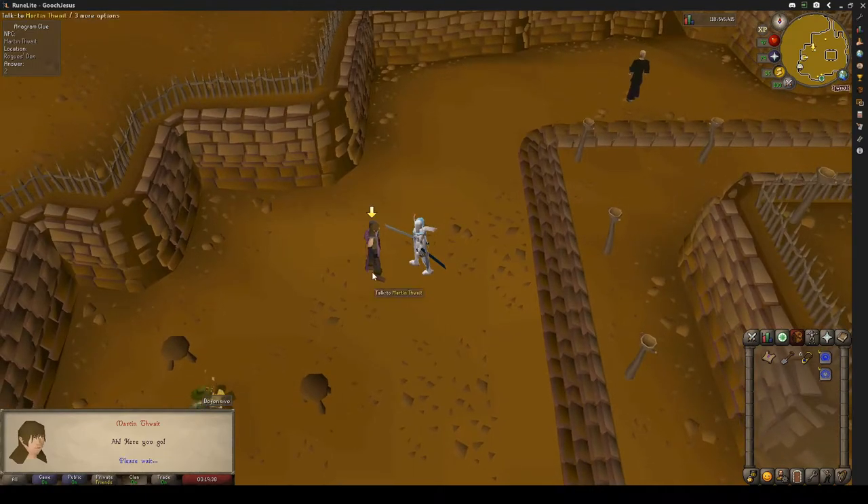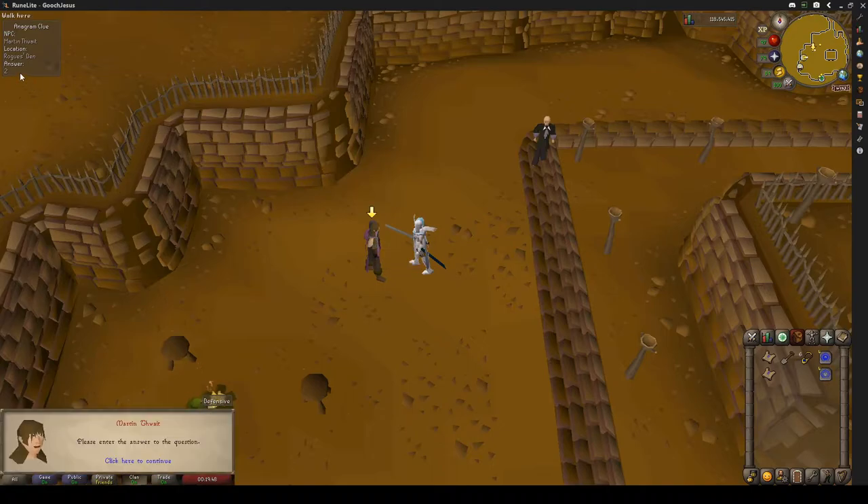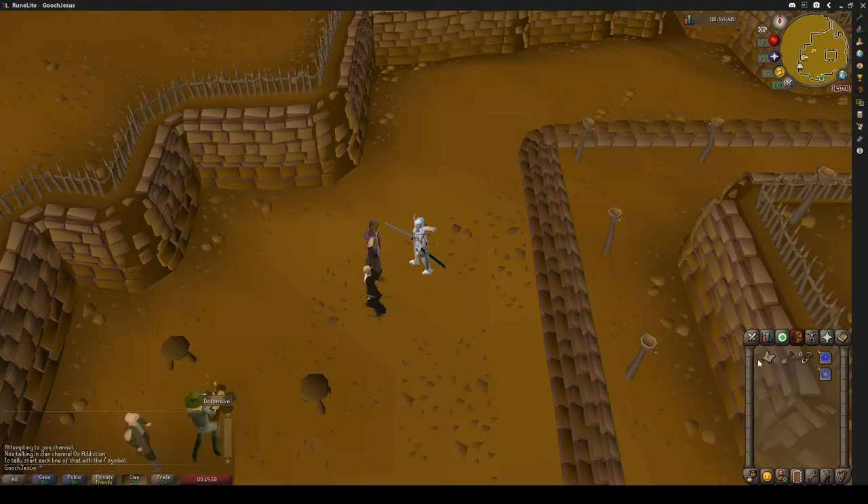Oh my gosh, that was way too hard. He's going to give you a challenge scroll. The question reads: 'How many natural fires burn in the Rogue's Den?' And the answer, thanks to Runelight, is two. He'll then give you another clue scroll or your casket.